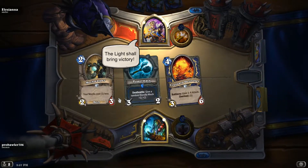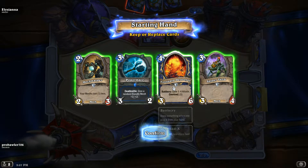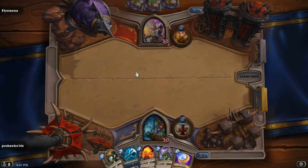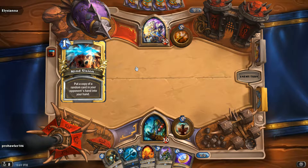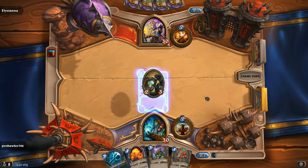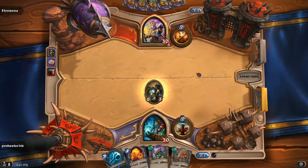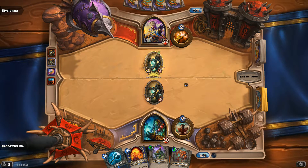In our first game we're going up against a Priest. This is a pretty nice opening hand — I might even keep the Fire Guard here. We have a Mech Warper to get a cheap Spider Tank out on turn two. I think we're just going to coin into it. He's running Mind Vision though, so all bets are off. He could have gotten my coin too — that's what you risk playing Mind Vision turn one. He ended up pulling my Mech Warper — no big deal.